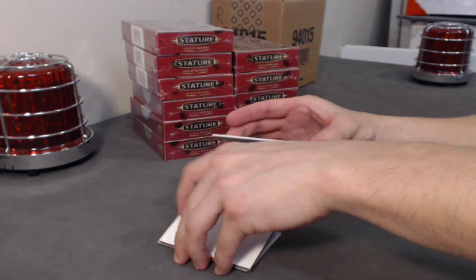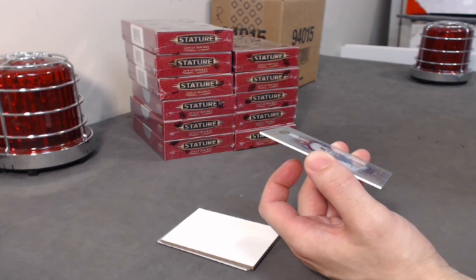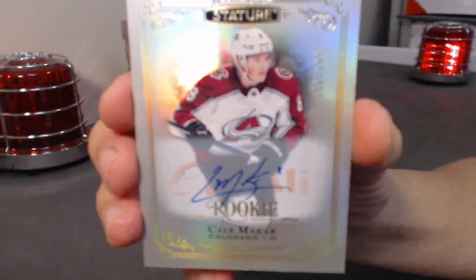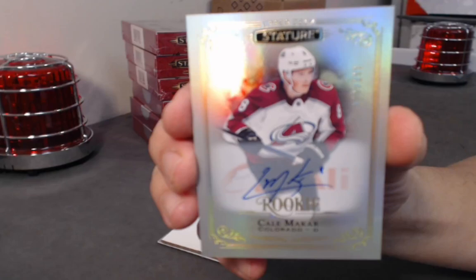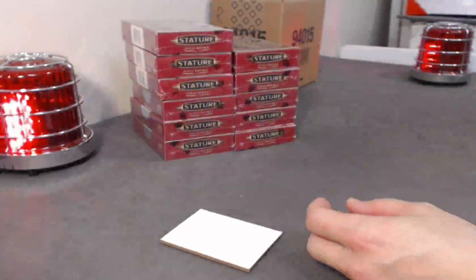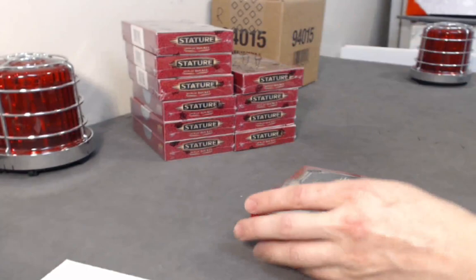Wow, we have a rookie Reliance auto and it's of Max Jones — cool on-card auto, no stickers on this product, very nice. Next we have a fancy rookie auto out of 199 — he wears number 8 for Colorado — it's the Cale Makar rookie auto! BAM — very nice hit for Makar, congrats to the Makar spot. Next we have a rookie Reliance — last card of the box is a Joe Pavelski Esteemed.